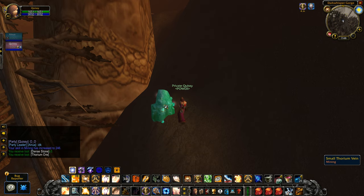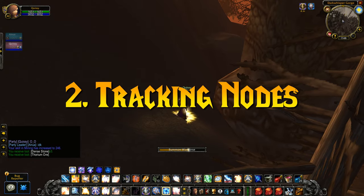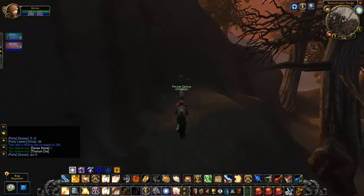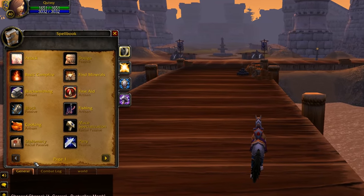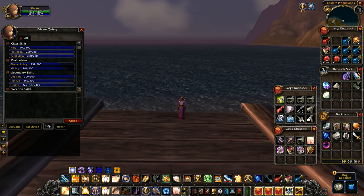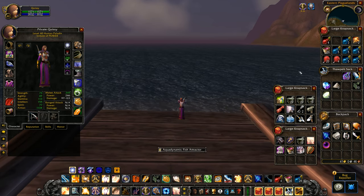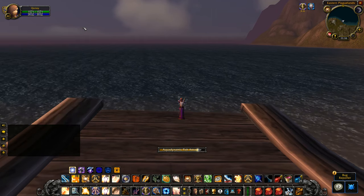Number 2, speaking of gathering professions: once you learn one from a trainer, you have to manually click the track button in your spellbook for them to show up on your minimap. So if you have mining and herbalism, you are only able to track one on your minimap at a time. There is also no way to track fishing pools — you have to visually spot them in water during your travels. And if you die, you have to make sure that you recast the track button, or else you won't be able to spot nodes on your minimap.